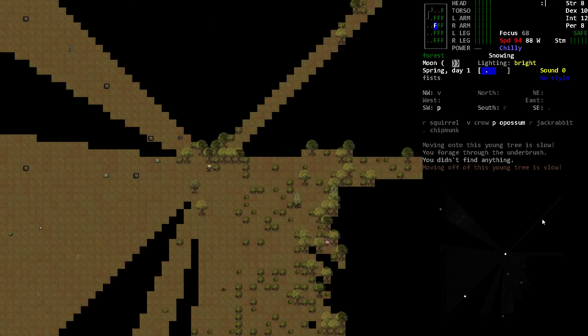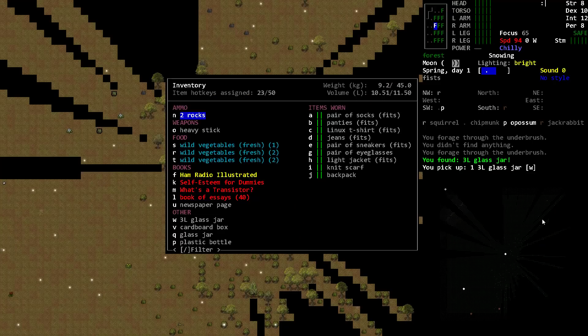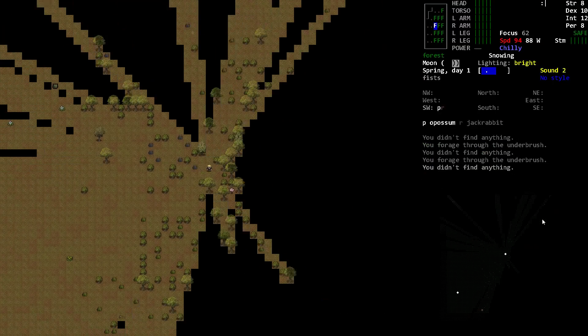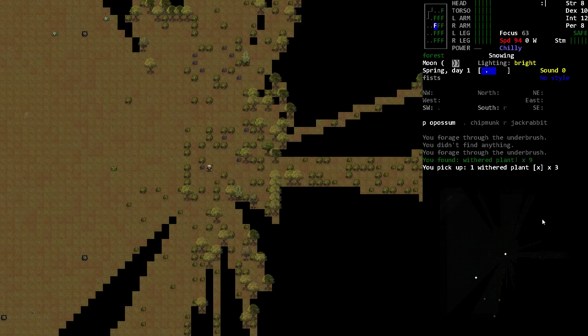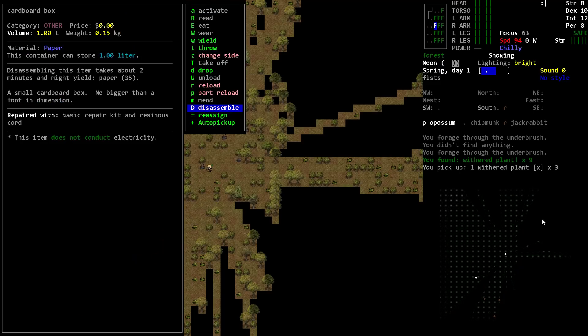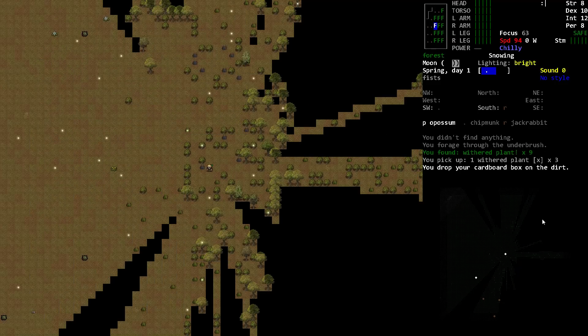The odds of finding matches or a lighter in this underbrush are probably fairly low. Found a three-liter glass jar — don't mind if I do! The regular glass jar was about half a liter, so this one can hold a lot more. They're sealable, so I can carry and store things in them — most likely at home base, but they can also be used for boiling water and some cooking. Found a withered plant, which is good because you can make fibers out of it. I'll disassemble the cardboard box, which might yield paper. We don't have enough carrying capacity, so I'll drop the cardboard box and pick up the withered plants.